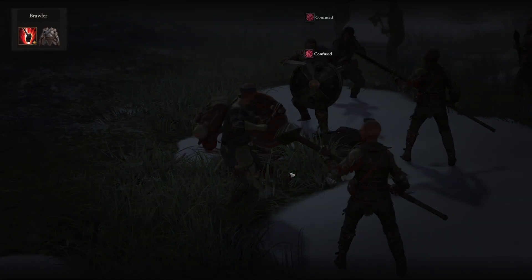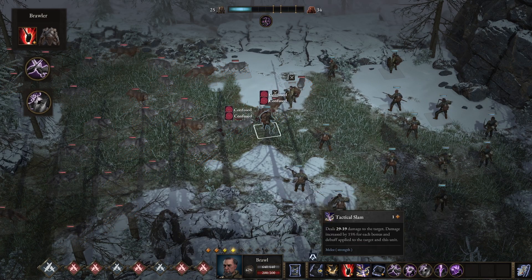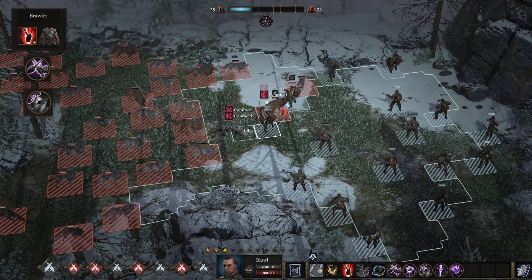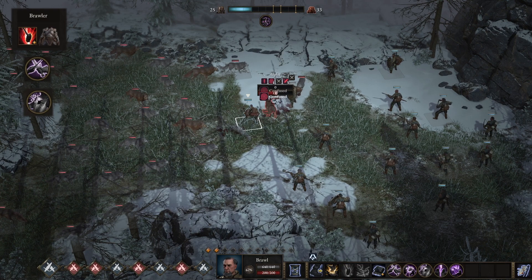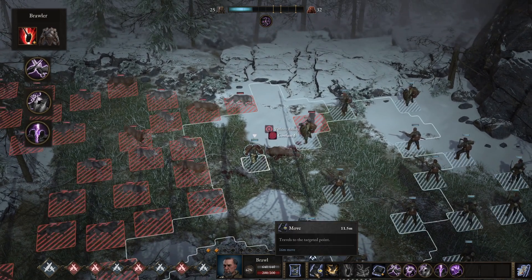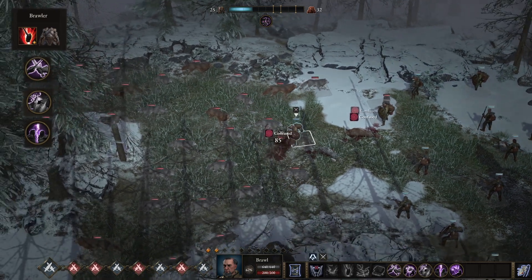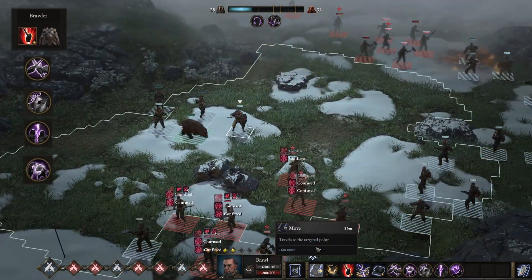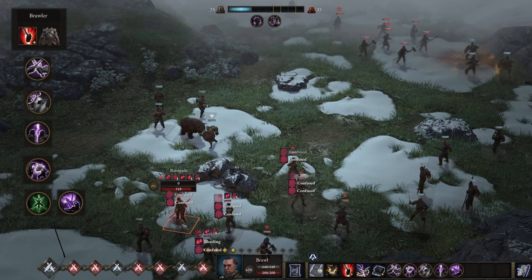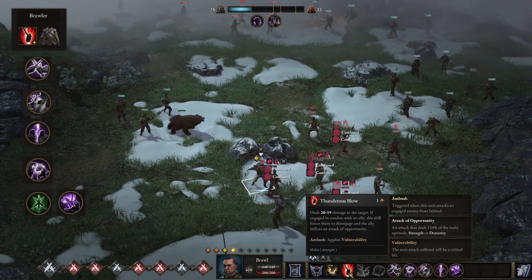Brawl works as a very nice dedicated tank. We're going to be grabbing Valorous Duel as well as Armor Breaker — Armor Breaker is a little bit different from Cruelty, but it could be swapped out for Cruelty for all intents and purposes. Next, we're grabbing Rivalry, because this tank is meant to reduce all incoming damage as much as we possibly can. After Rivalry, we'll grab Defensive Riposte. For class specialization, the best option once again is Overwhelming Presence.